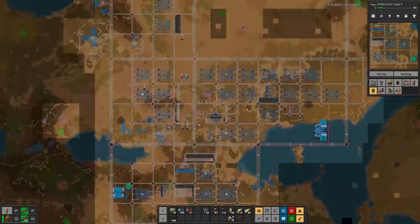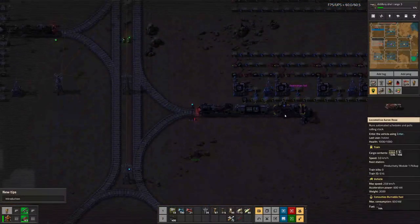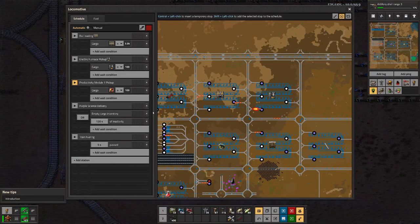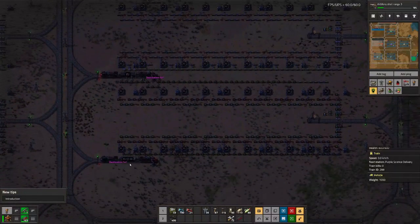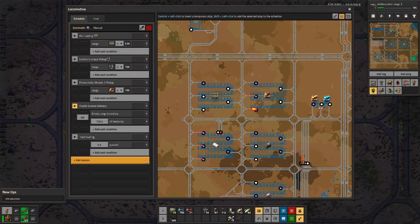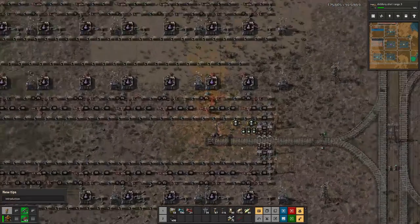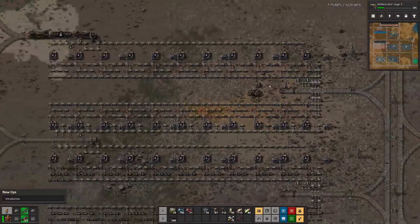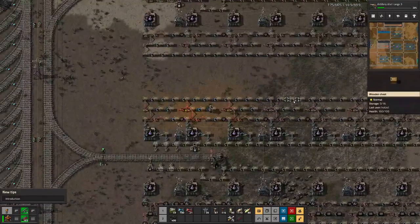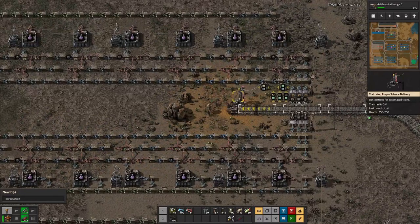And the reason for this is... we have two trains but they are waiting here for more loading. So let's have a look at what's up with that. This one here: destination full. And then this one here — purple science delivery — destination full. That's not true.